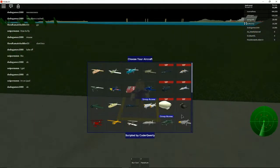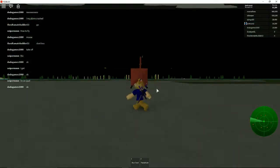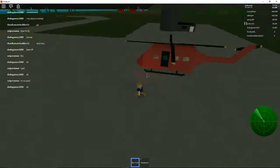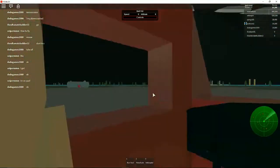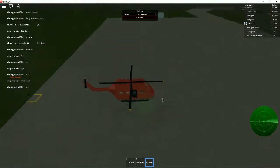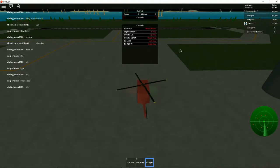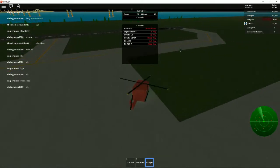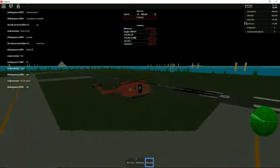We have a blimp option, and there are passes we can get. Let's spawn the helicopter. Controls: up is the up key. It's not working... oh wait, I gotta — up! Oh no, Doge does not know how to fly helicopters.